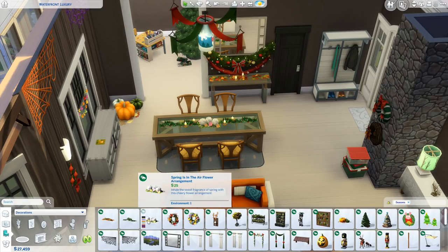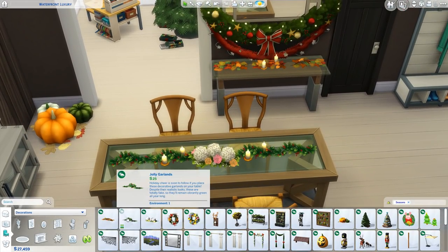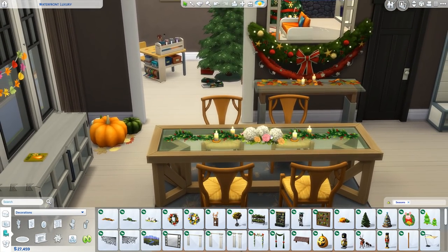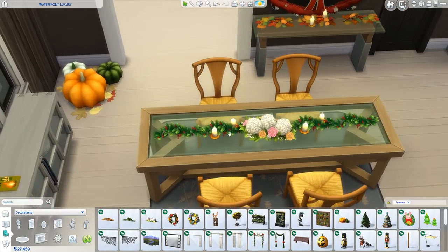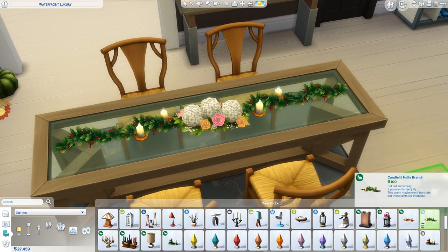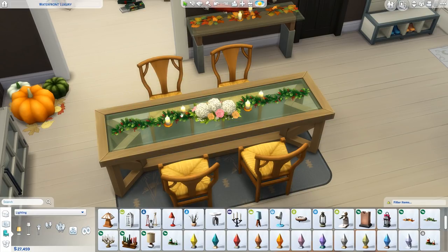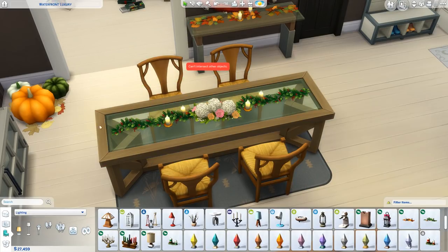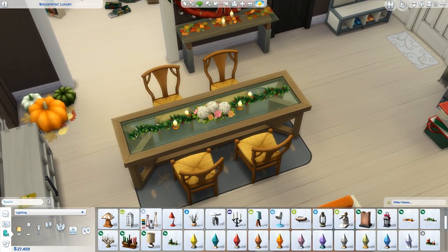We've got a few of these table-based decorations - the jolly garlands. I put them on the table here. The way these work, and I thought this was really cool, is they come in little separate pieces. This is actually a light variant. There's also a light variant of the leaf one too. You can basically lay them out on a table and create one continuous beautiful arrangement. Each has a bunch of different colors. It's a nice little decoration.